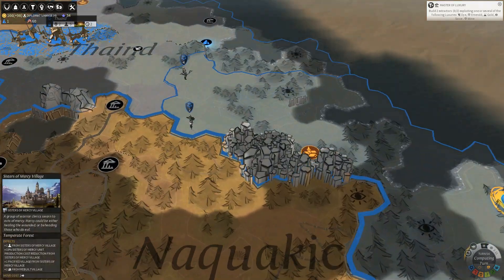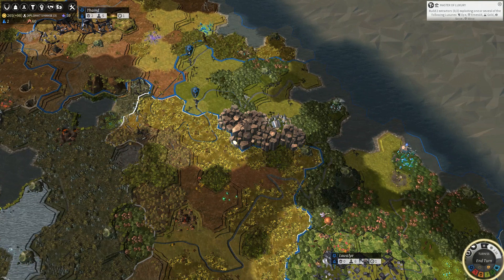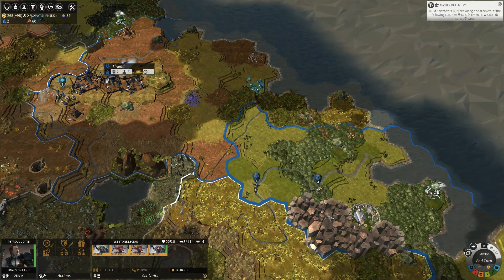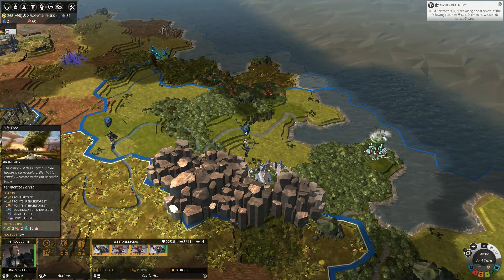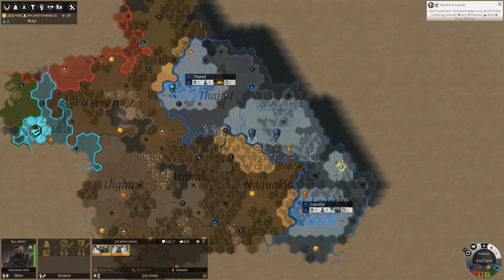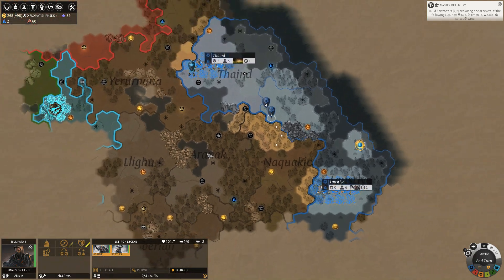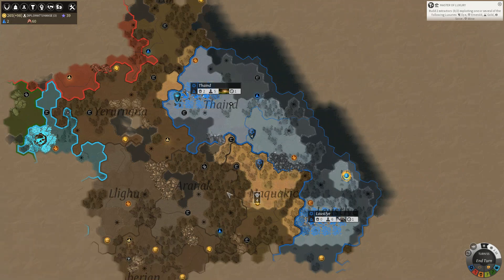I'm going to continue over here. I see two of these minor faction keeps — these Sisters of Mercies — as little huts here, and I want to assimilate them into our faction. So I want to get Petrov over there to do her thing. This village has already been pacified — but it's orange, it's been pacified by the orange people, which is kind of weird. In theory, the map area just to the south of us is pretty much all secured.